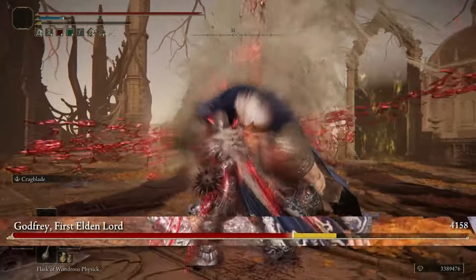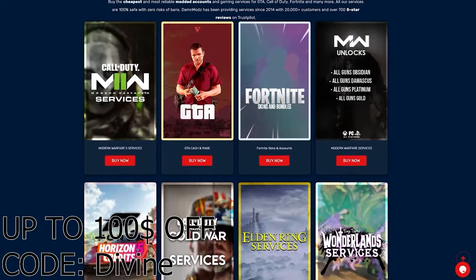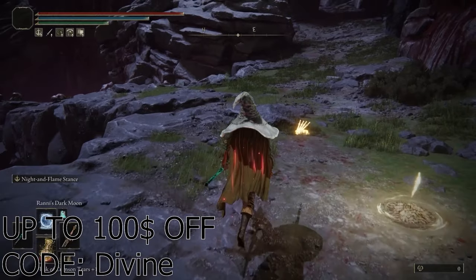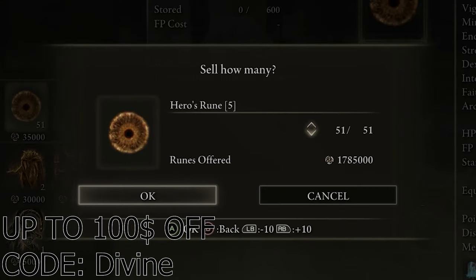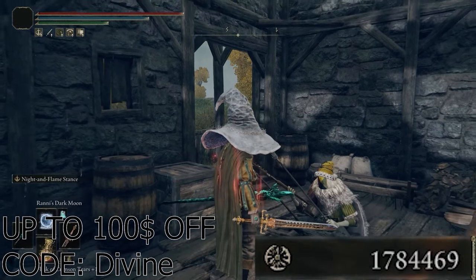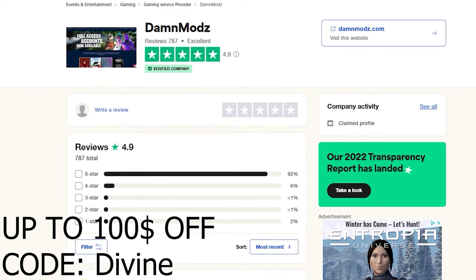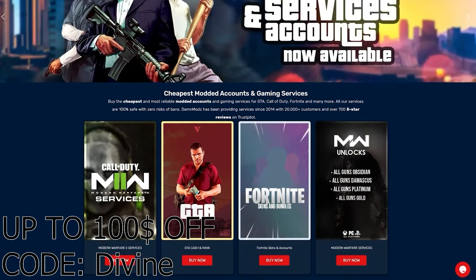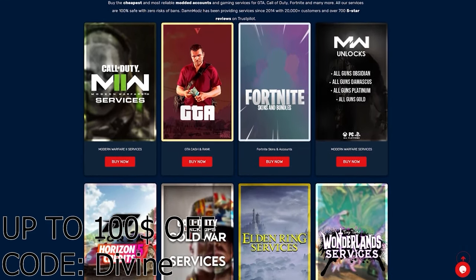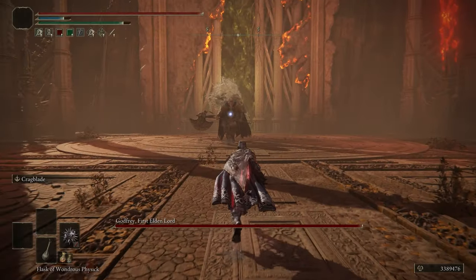Before I get into the build, I want to thank the sponsors of today's video, DamMods.com. They'll get tons of runes for you, allowing you to max out your character extremely quickly without having to put in vigorous amounts of hours getting them yourself, because we all know how tedious that can be. They work on all platforms — PlayStation, Xbox, and PC. They're also trusted by thousands of users on Trustpilot with a 5-star rating and over 6 years of experience. Links will be in the description down below. You can also use the code DIVINE for up to $100 off on your purchases. Thanks DamMods for sponsoring the video.